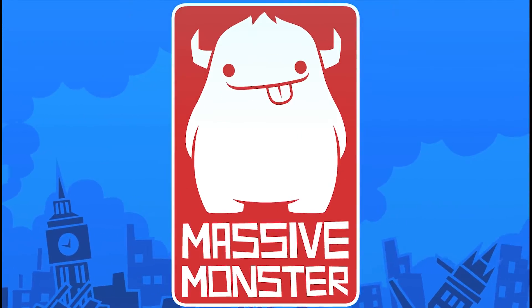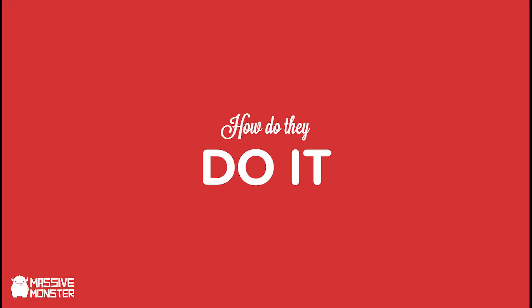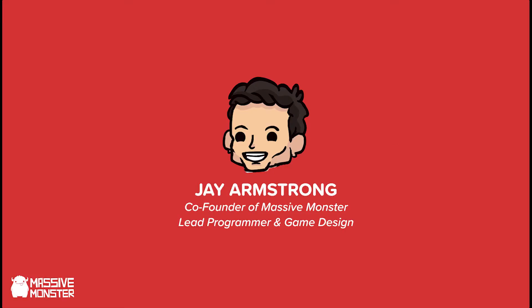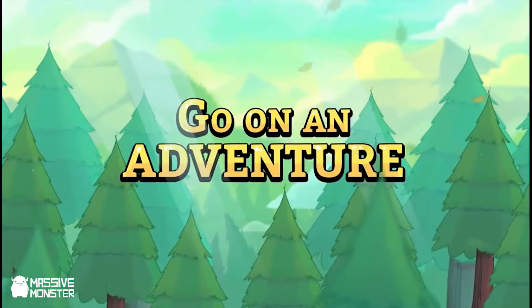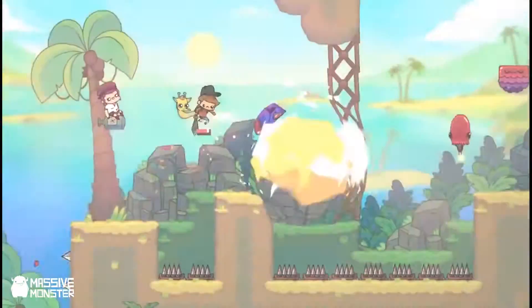Hello and welcome back to another episode of How Do They Do It. This week we're going to have a little look at six super secret secrets to making a cool boss. Today we have a special guest with us, Jay Armstrong, the maker of bosses.